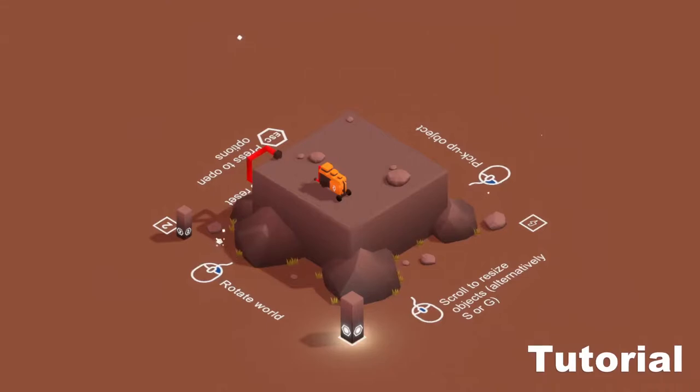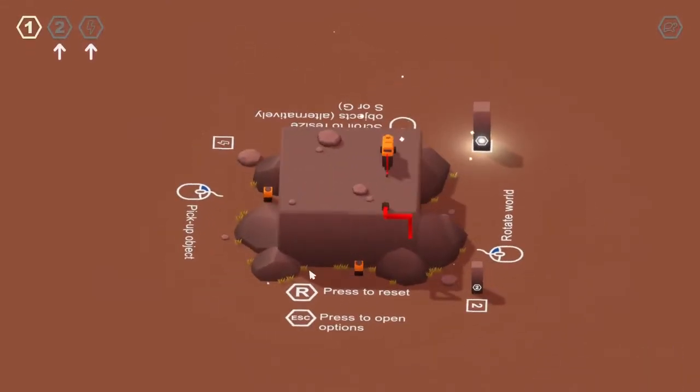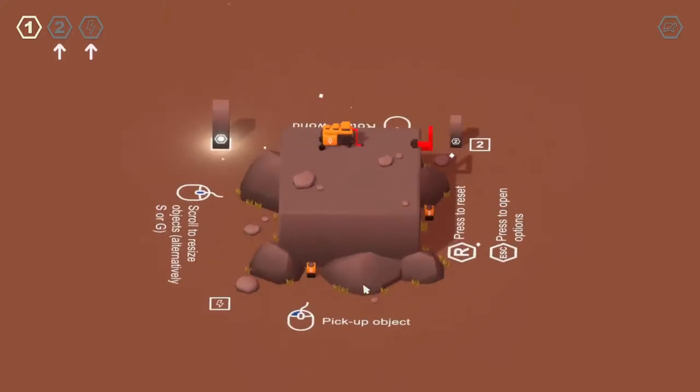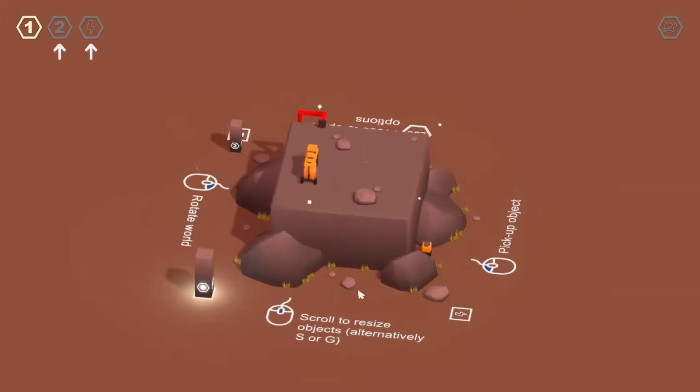Alright, so: rotate world, R to reset, escape to open options, left click to pick up an object, and scroll to resize objects. Alternatively, S or G.